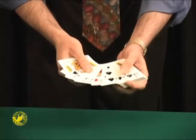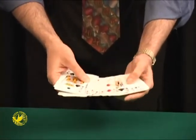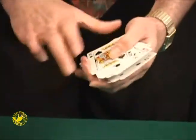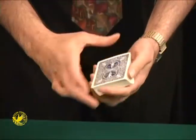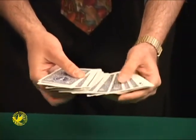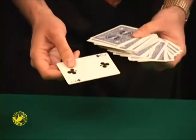Every single card in the deck is now facing the same way. Take a look — every single one of these cards is now facing the same way. But you selected a card, didn't you? Watch — if I snap and I wave, the deck is still facing the same way except for one card, one card only. And that should be your card: the two of clubs is now the only face up card.